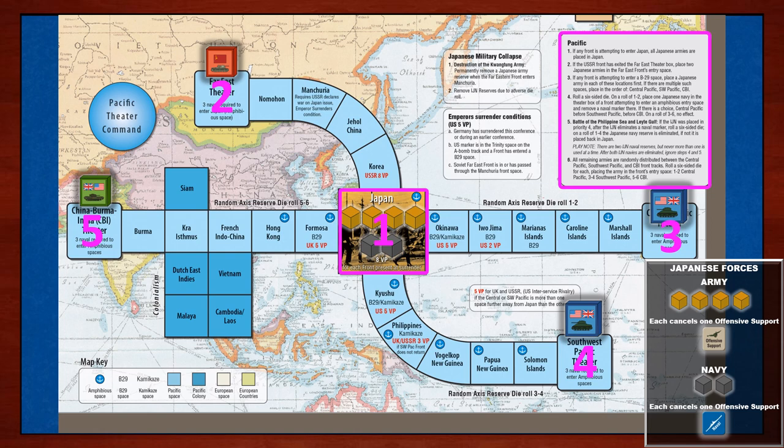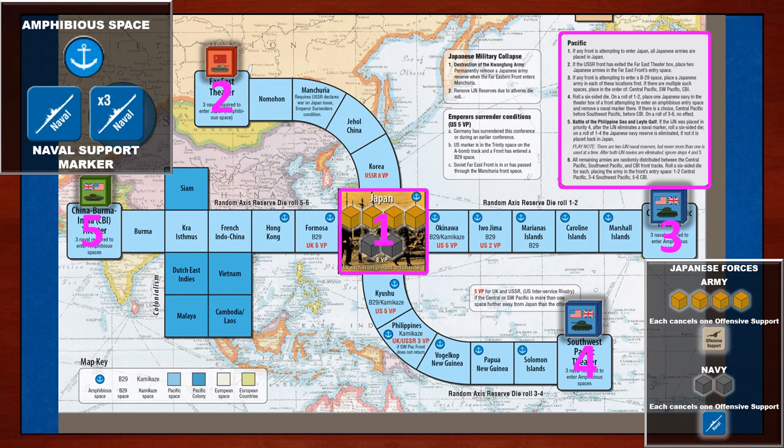Assignments four and five are linked and regard naval units. A player will roll a six-sided die. On a result of one to two, place that naval unit on a front marker attempting to enter an amphibious space. If multiple amphibious spaces, use the priority three, four, and five schemes. If the die result is three through six, take no action. Assignment five is a continuation of assignment four: if a naval marker is placed, then after eliminating an allied naval support marker in the front box, the battle for the Philippine Sea and Leyte Gulf occurs. Roll the six-sided die again. On a roll of one to four, the naval unit is permanently eliminated. If the result is five or six, the naval cube is returned to Japan's military reserve pool.